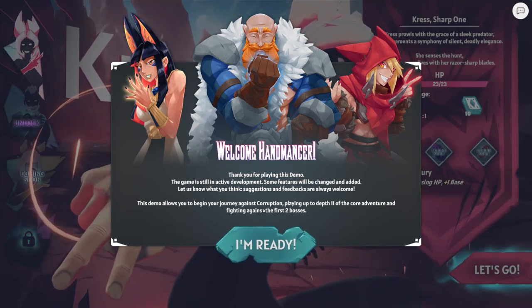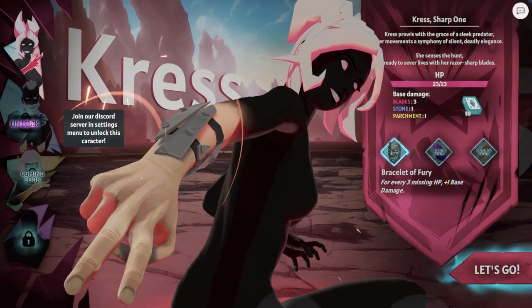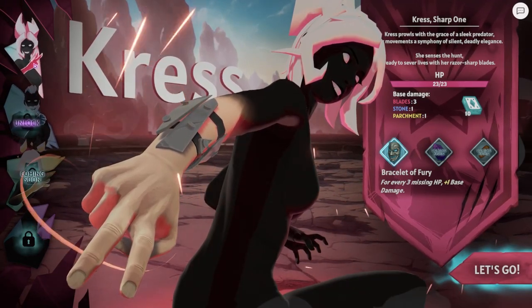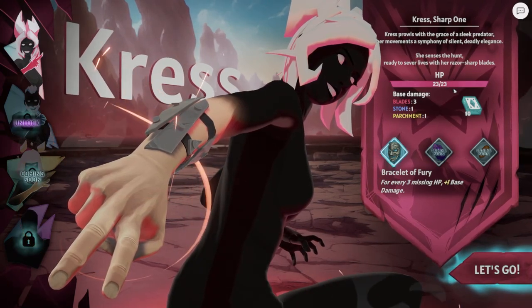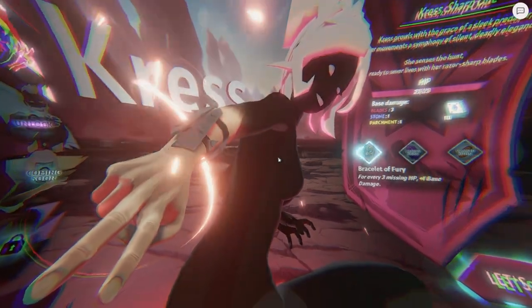As you begin the journey, playing up to a depth of 11 against two bosses. We can play as Kress - the sharp one. So we've got HP, base damage, and we start with this mask: every three missing HP, plus one base damage. Let's go.